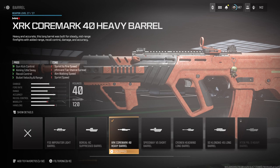For the barrel I use the XRK Core Mark 40 Heavy Barrel. It helps with gun kick control, aim idle sway, recoil control, bullet velocity, range, and damage range. So if you want to play slow on a map like Rust and go for nukes, this is a great gun to use.